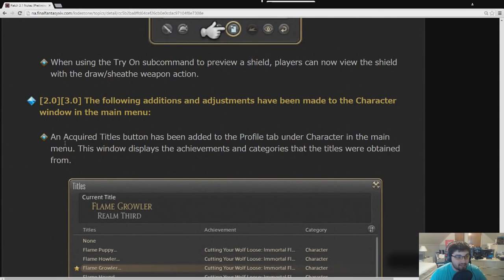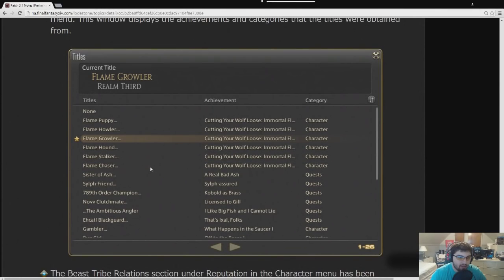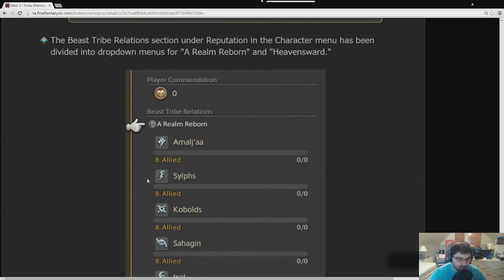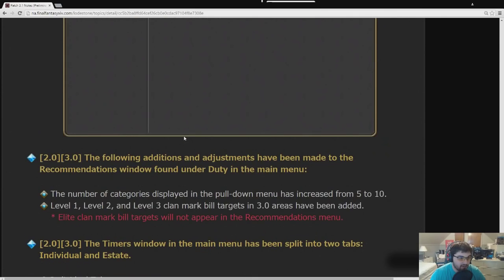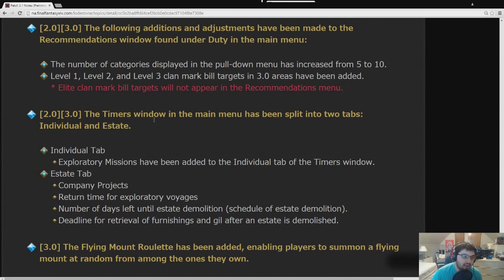Adjustments to the Recommendations window include adding Elite Mark Bills as one of the options, and the number of categories was increased from 5 to 10. The Timers tab now includes Exploratory Missions, the Estate tab for Company Projects, and return time for Exploratory Voyages. A Flying Mount Roulette has been added, enabling players to summon a random flying mount from the ones they own.